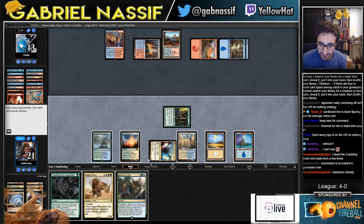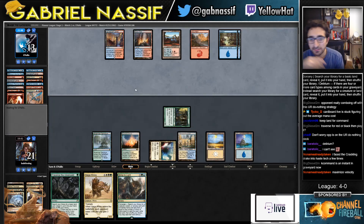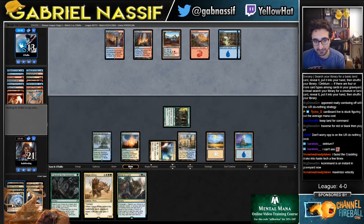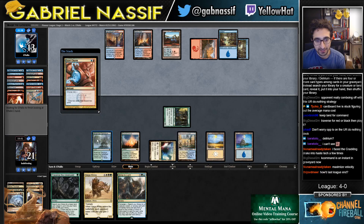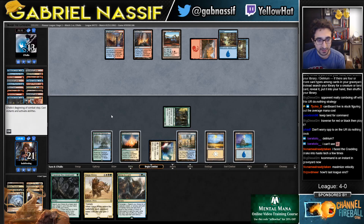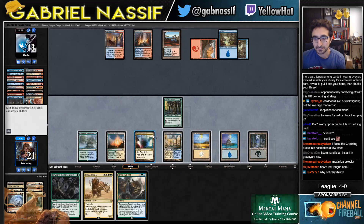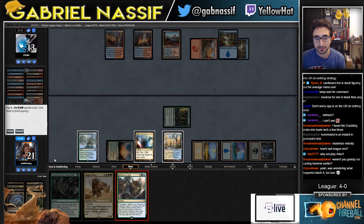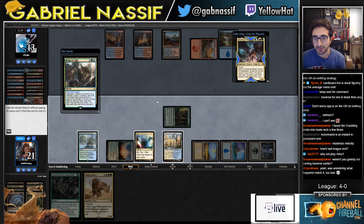Should I just Bring to Light for free? Do I have something that I really want? Not really. So why is my mana being so awkward? I guess that was mostly me just mismanaging Nahiri, but I did naturally draw all my blue and white sources — it's probably a bit unlucky. How did last one go? I went 4-1. That's 4-0 as you can see. I'm not sure there's much they can do about that. Yeah, this whole game was kind of a mess — I obviously didn't play that very well.